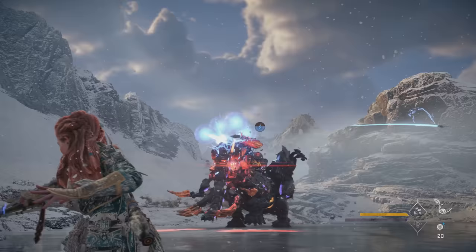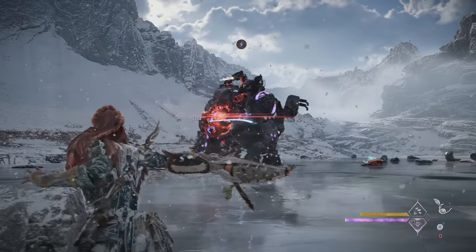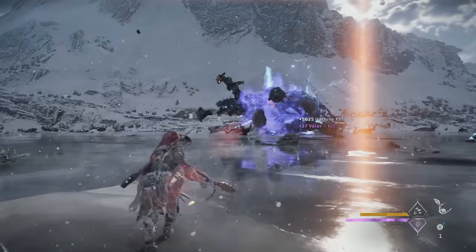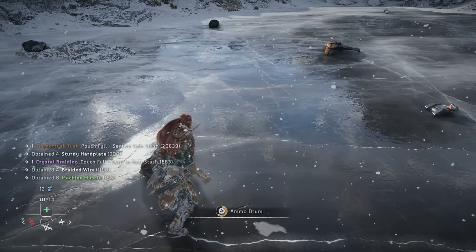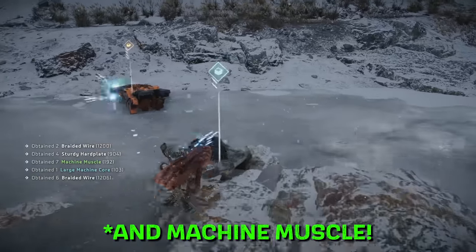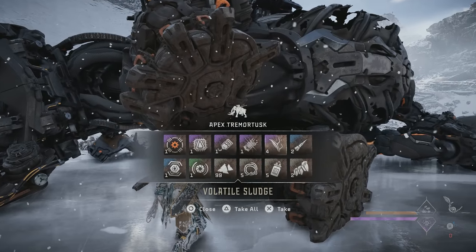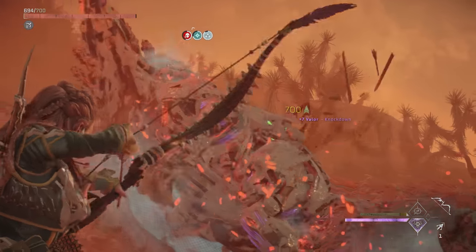If you'd prefer to hunt machines, I recommend taking down Apex Tremor Tusks with shock shredders. As they're weak to shock, shredder ammo is very resource efficient, and the four tusks plus the heart are worth 619 shards. Plus, you'll get a bunch of other useful resources if you tear off and loot all four ammo drums — like blast paste, metal bones, and piercing spikes. You'll get a bit of volatile sludge too, but the better way to farm that is by killing Apex Spike Snouts — just freeze them and body them with regular precision arrows to conserve resources.